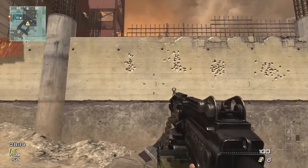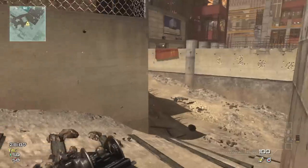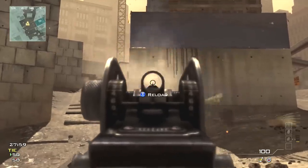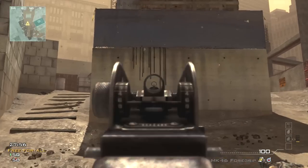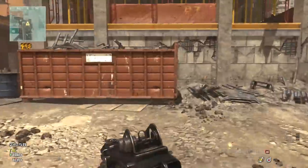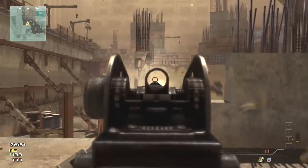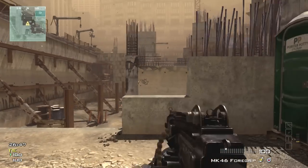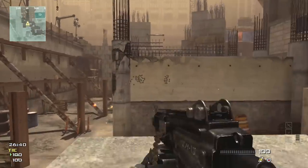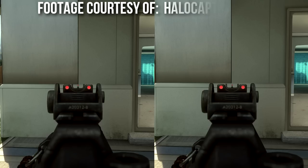I'll do it a couple more times just to prove it wasn't random or a fluke. The one on the left was still more accurate. I can do this again and again in a variety of different ways. Back to the regular MK46 — I plow into the wall, get a pattern, swap over to the MK46 with grip, and you can clearly see the pattern on the right is tighter than the pattern on the left. I also stacked grip and Kick together, since they both affect center speed — like having two grips — and you can see a very clear improvement in recoil.